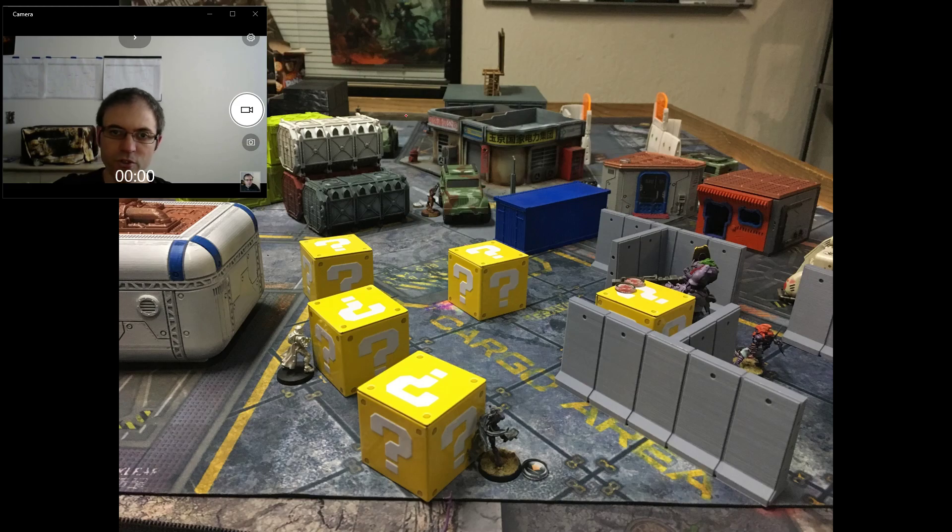End of opponent's turn two. A Nafetun moves up midfield and gets a very long range shot on my Zerat — Zerat dodges on a one successfully. The Nafetun gets a hit on a one somehow, so they just cancel and nothing happens.